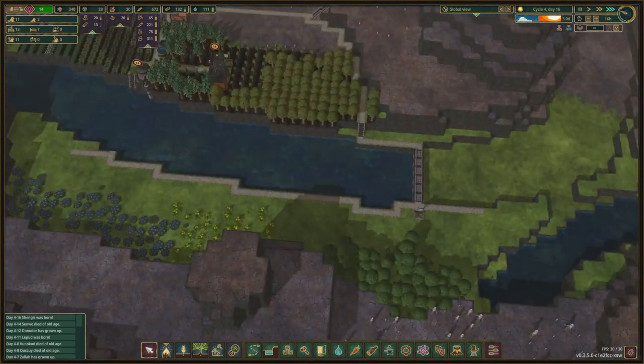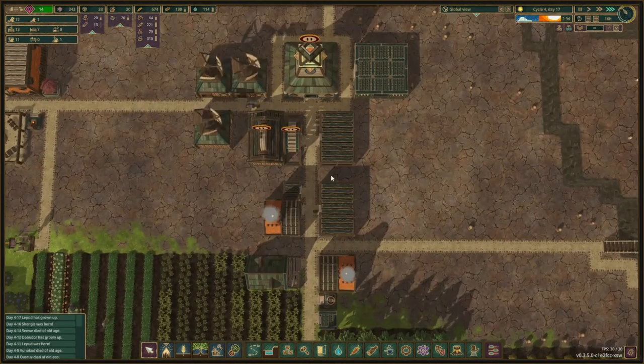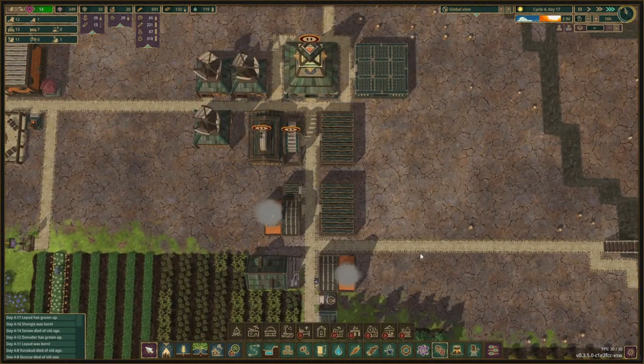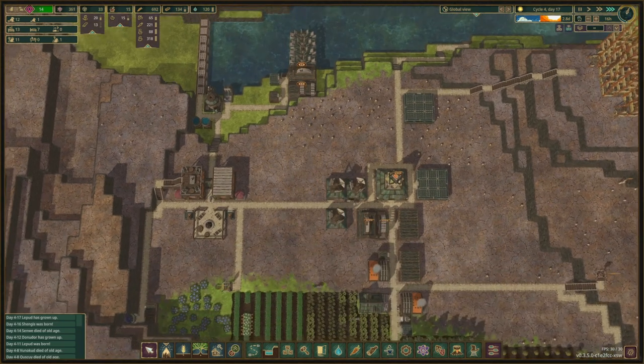We can diversify the food a little bit more once we get there. Do we need medical beds yet? No, we don't need them yet — but we only have these two. The lumber mill doesn't really hurt our beavers that much anyway.